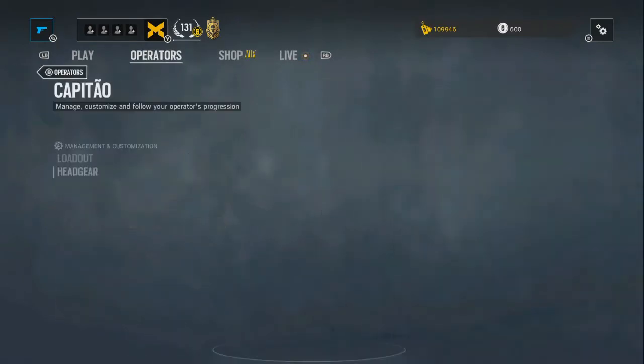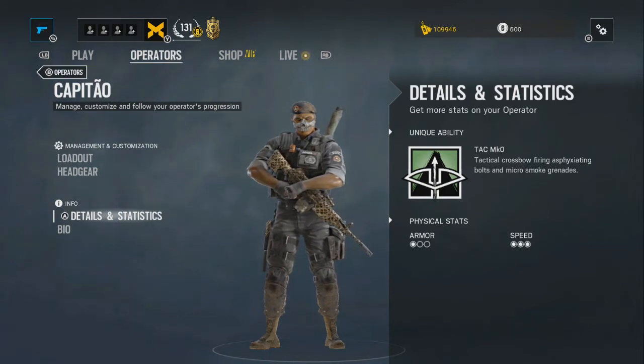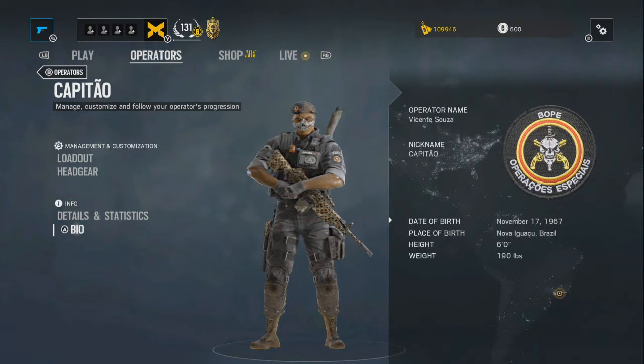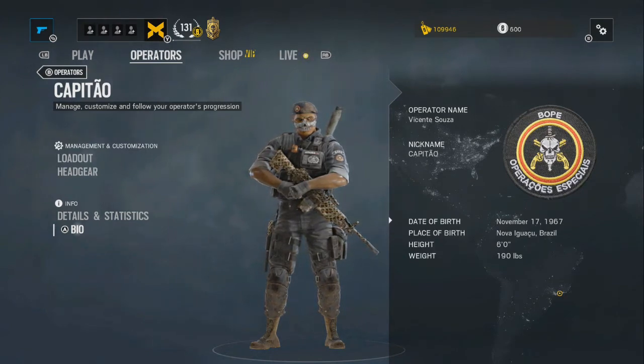The bio of this character: his nickname is Capitao, his operator name is Vincent Soulaz, date of birth November 17th 1967, place of birth in Brazil, height 6 foot and weight 190. That's pretty much all that is included for Capitao in this operator review.